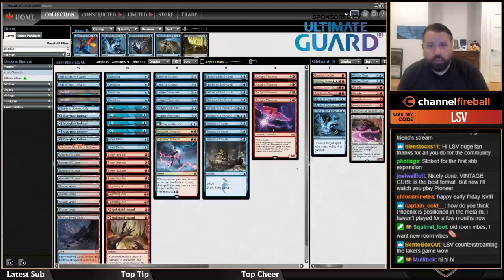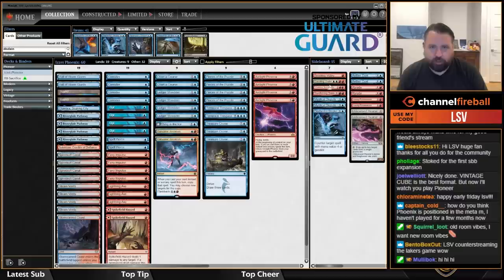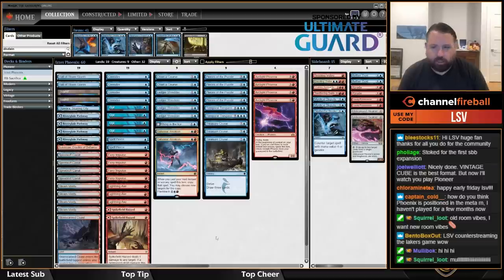The sideboard has reactive cards: Disdainful Stroke, Mystical Dispute, Gust, some Young Pyromancers in case people bring in graveyard hate, same with a Chandra, a Crackling Drake, and some Unlicensed Hearses for your own graveyard hate.